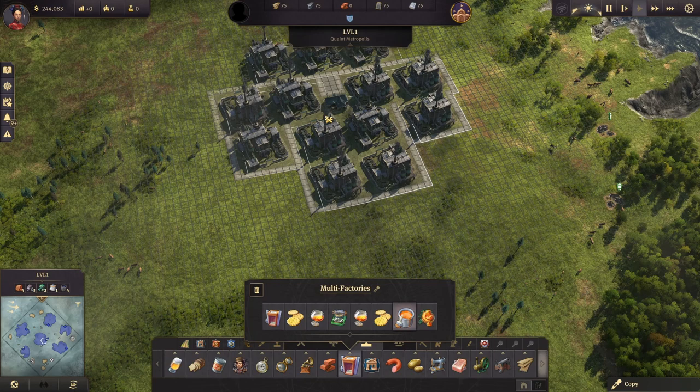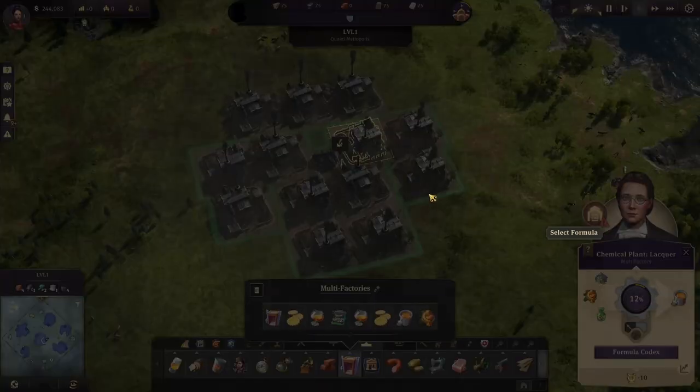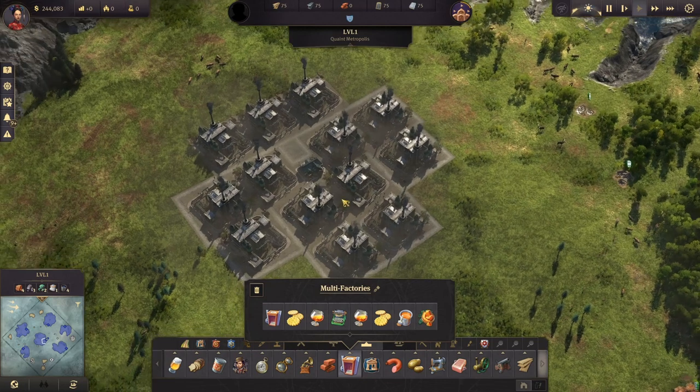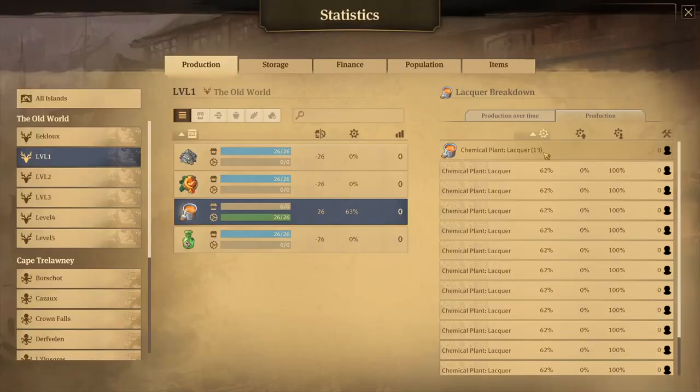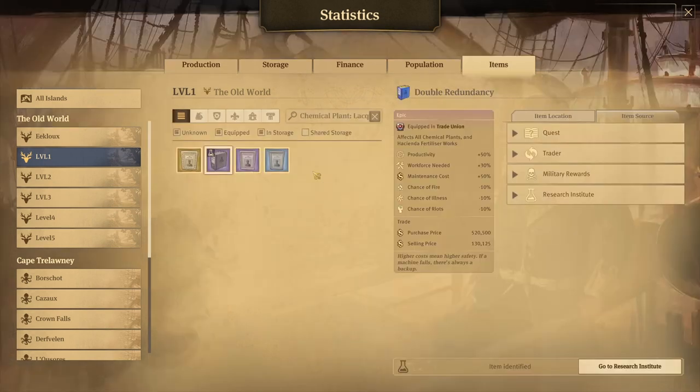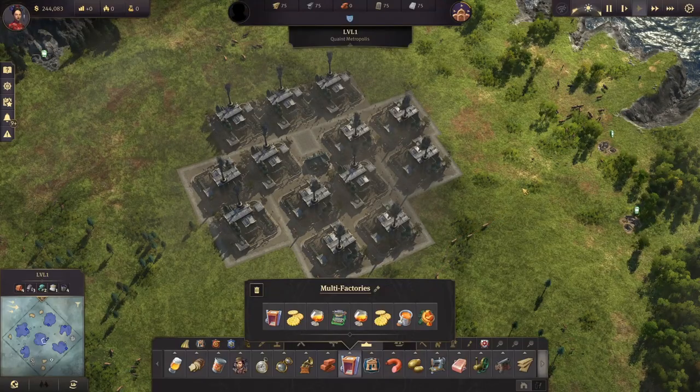Moving on, I have a trade union for the chemical plant — mostly for lacquer, but if you have the tourist DLC you can also use it for shampoo, lemonade, or souvenirs. This building is huge so we can't fit a lot; I've only been able to fit 13. Without electricity we're talking about 26 per minute without working conditions or items. The item situation is actually even worse here, which may be a reason why you don't even want to do a trade union and just put those buildings in corners around your city. There's only one item: productivity plus 50% but workforce needed plus 30%, plus increased maintenance and accidents.